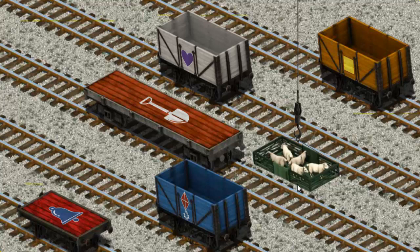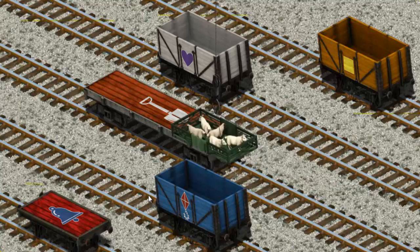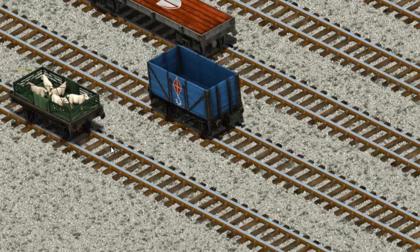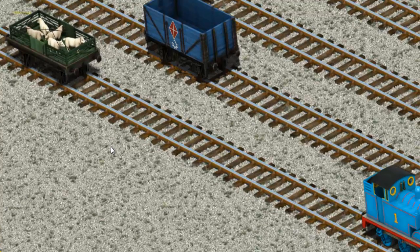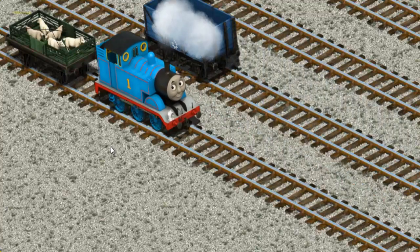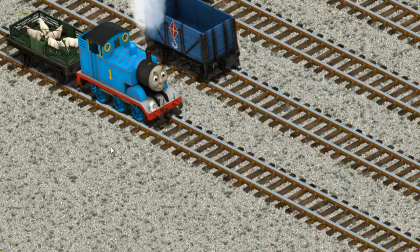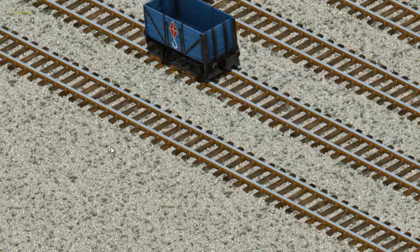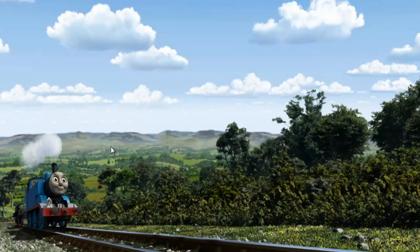Help Cranky find the red flatbed with the picture of a blue bell. There you go. Thomas went through the countryside.